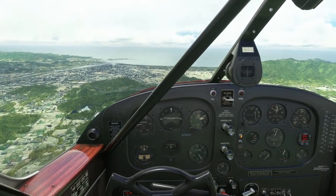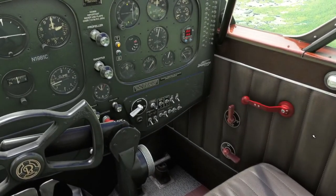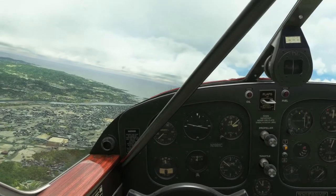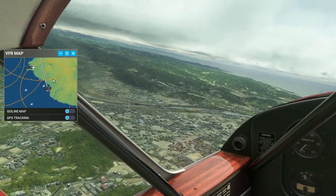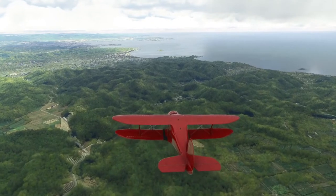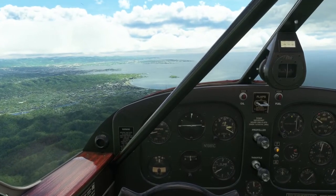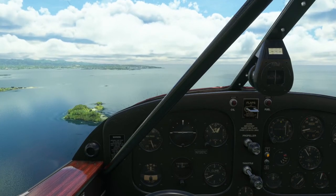We've still got 26 gallons — probably 13 gallons in this tank and 13 in another. Not how I wanted it but that's how it is now. We'll probably be on this tank until landing. We are approaching RJBD. Our airport is on the peninsula directly across the bay in front of us. That's the Nanki Shirahama Airport.